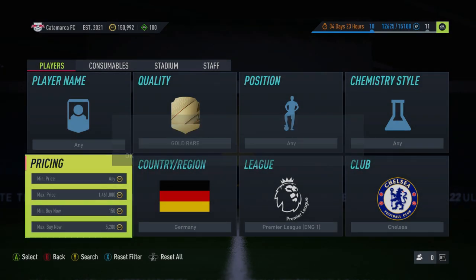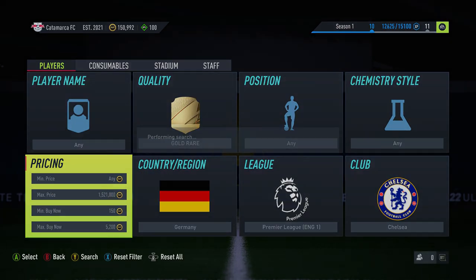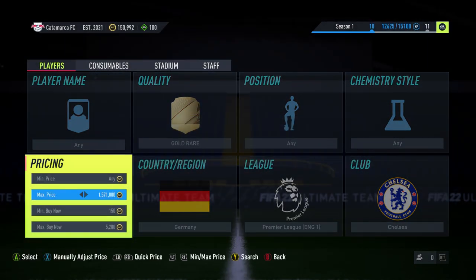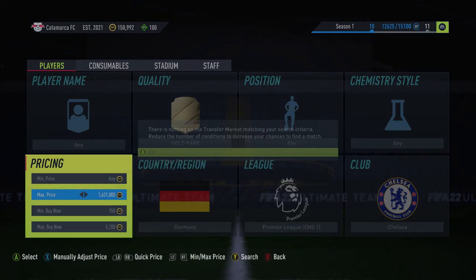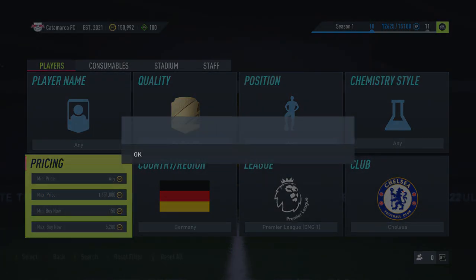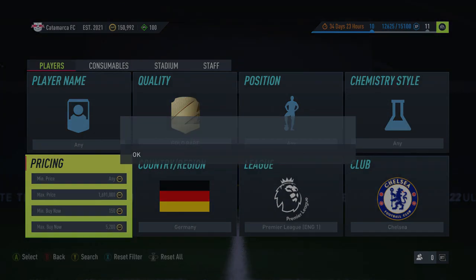Obviously Werner is the mad one — if you pick Werner up it's GG, you've made it, like 20k profit. He is very rare to come up, but he does come up. I've seen screenshots of people catching Werner for like 4k on this method. Obviously you can make around 20k and it's like two minutes. If you're lucky, 50k in five minutes if you get a couple of Werners.